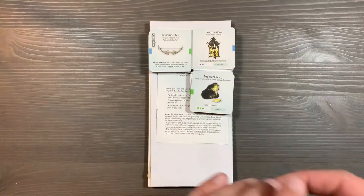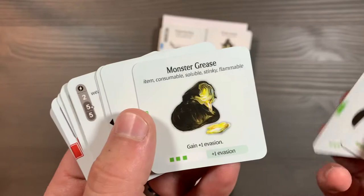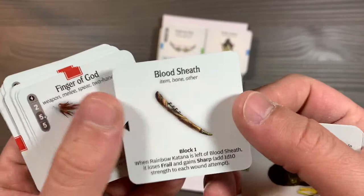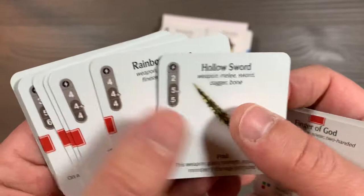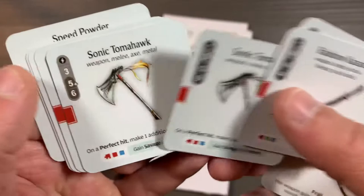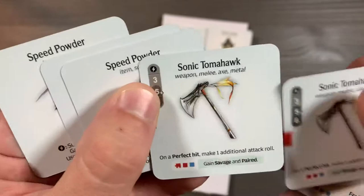Up next, we have a reprint of Monster Grease — three of each. We've got the Blood Sheet and the Finger of God. The Hollow Sword, which has been buffed, as well as the Rainbow Katana. We also have the Sonic Tomahawk, and lastly, Speed Powder.